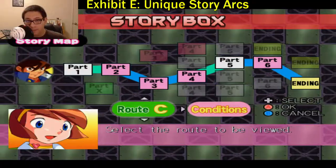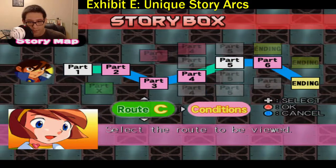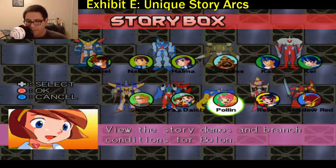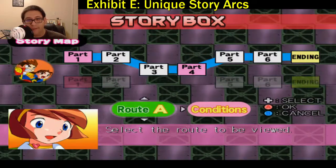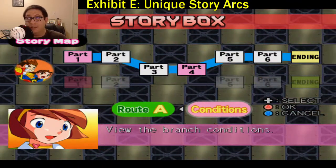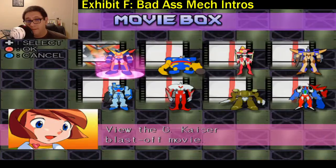Extra exhibit — Exhibit E, and I did mention this before — it does have a story mode with different routes to take, which means a different part of the story unfolds per mech. Everyone has their own paths in this game, multiple paths. It even tells you what conditions need to be met in order to fulfill said route.